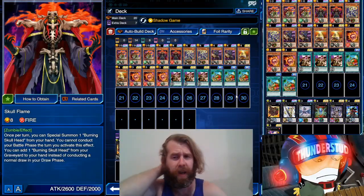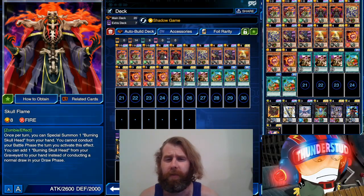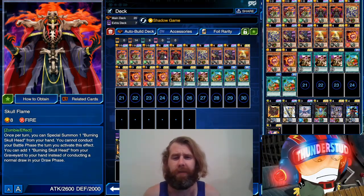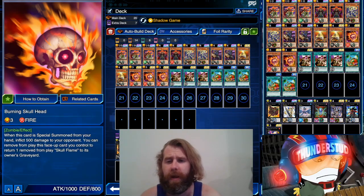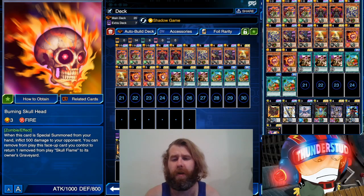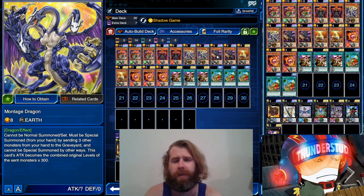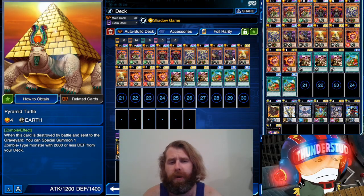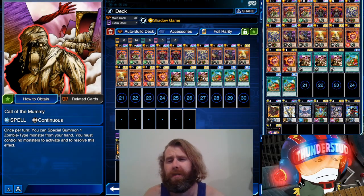Hey guys, Thunderset here. Today we are checking out a little mini archetype I really wanted to play when it was new, but I never farmed it properly and it's not that good, so it never got done. Now I get to — it's Skull Flames. We have two boss monsters and a little tiny monster who does some effect damage, so you've got some middling boss monster zombie monsters who can do a little bit of burn damage. We added a little more burn damage, some more boss monsters, and then just some great zombie support that has good synergy with the deck. We also have zombie support that's old as dirt.